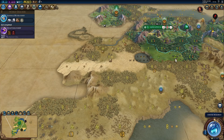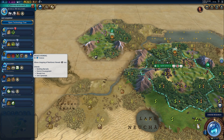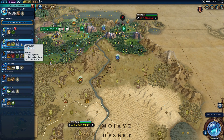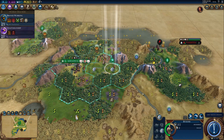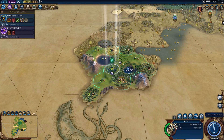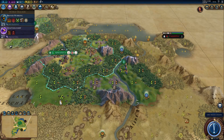And then probably somewhere in this area — I haven't revealed all the tiles over there just yet. Next up, we can get started on Bronze Working. Since we did reveal Mount Everest nearby, I could try to build a holy site, but it's really not our priority. Let's get started on Bronze Working because we definitely need that. Here's the mine, and we culture bombed the adjacent tiles. We'll get the settler in two turns — let's give him an escort with our GZT, just in case some barbarians spawn.